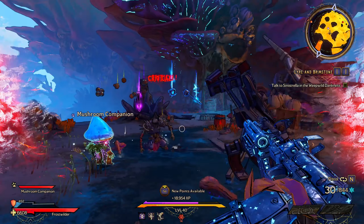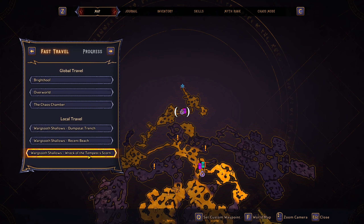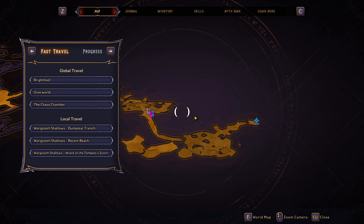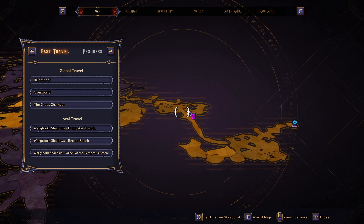So for today's boss we'll be farming Lachance. He's located over at the Walktooth Shallows map and there is a save station right in front of his spawning area, so load in at the Wreck of the Tempest Scorn and you're good to go.